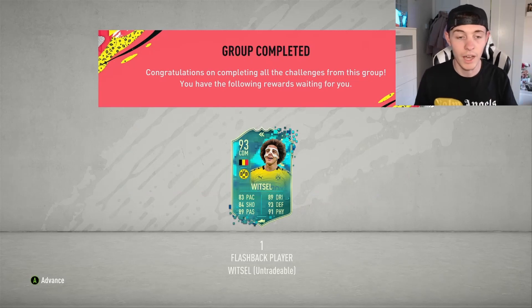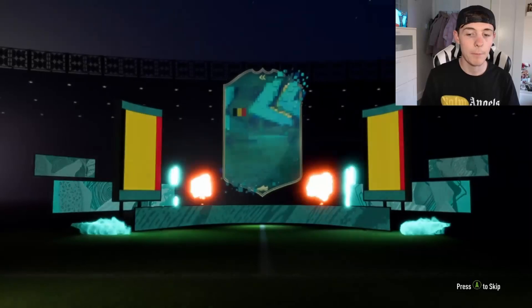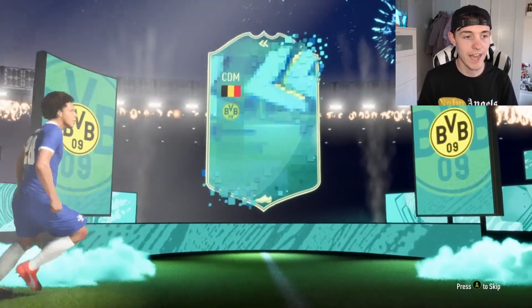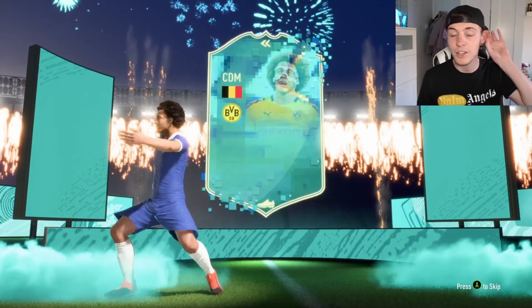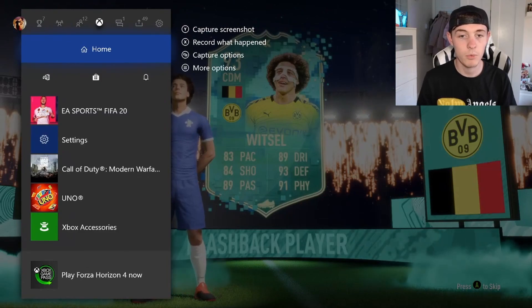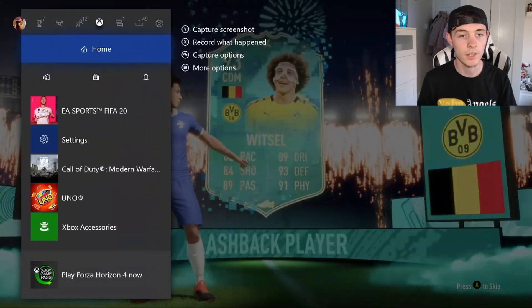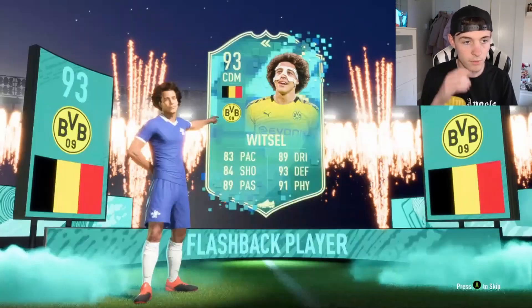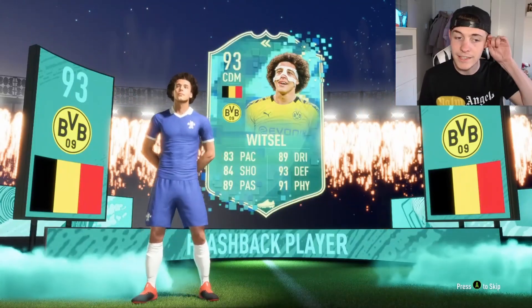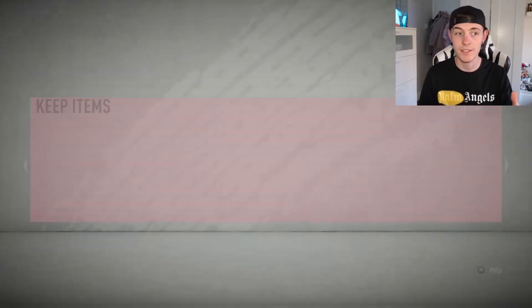But here we have him — Witzel — there he is in the club. Wow, what a card. Let him walk out for me; we're going to get a little screenshot for the thumbnail. This card is tasty. The dynamic image is kind of filthy as well. Looks sick. Let's wait for the blue flares to go up and get a screenshot. We'll take another one, and one more just for good luck — maybe even one pointing at the card. What a card that is. Flashback Witzel completed and in the club. We'll open the packs as well and see if we can get any return — maybe a Bundesliga Team of the Season. Imagine the scenes.